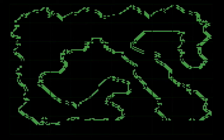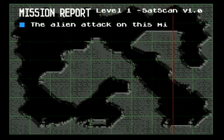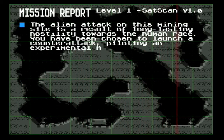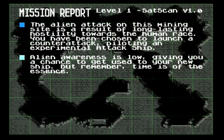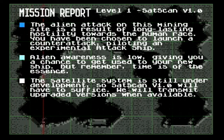We are here to play Subterranea. Here is a map of the cave we will be exploring. The alien attack on this mining site is a result of long-lasting hostility towards the human race. You've been chosen to launch a counterattack, piloting an experimental attack ship. Heard this story before, right? Reminds me of R-Type Delta, Pixel Junk Shooter, Gravity Power. Alien awareness is low, giving you a chance to get used to your new ship. Let's kill some alien scum.